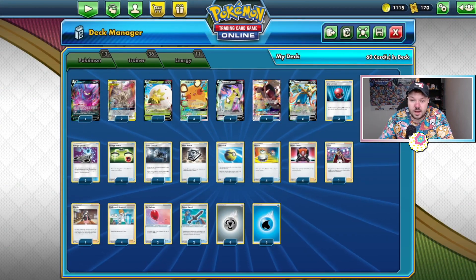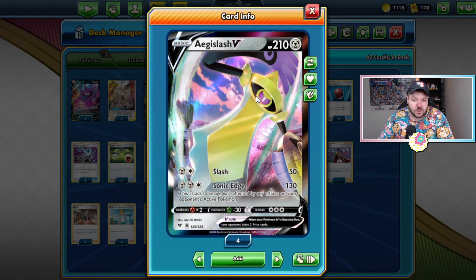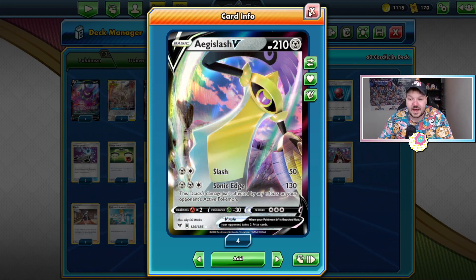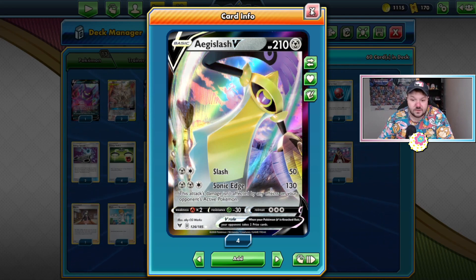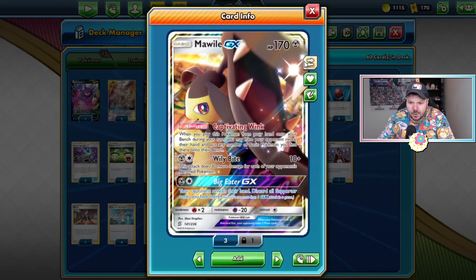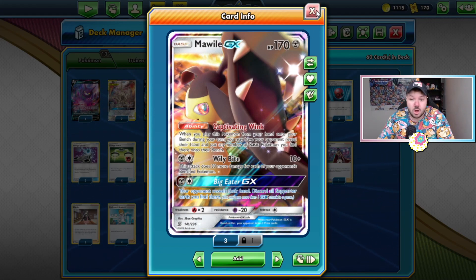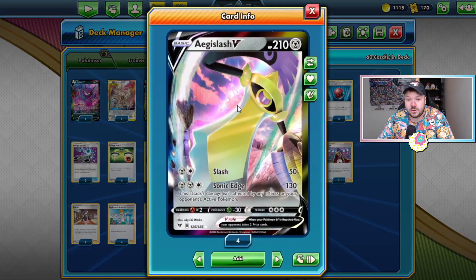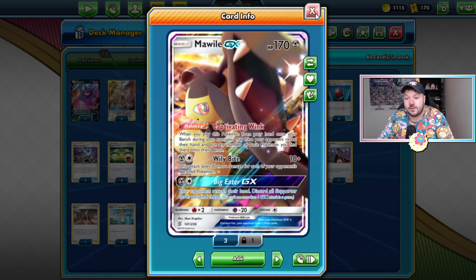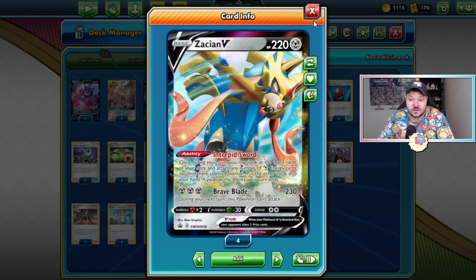Eldegoss allows you to get back some supporters. Decidueye-GX recently did very well at the GG Tour Online Regional Championships, so I think Decidueye and Altaria decks are going to be all the rage for the next little bit. I think Aegislash V is a very safe choice to add into the deck so you have a chance to beat those decks, because Sonic Edge goes through their attacks that block V, VMAX, and GX Pokemon. Mawile GX is to get more GX and V Pokemon or just unwanted Pokemon down from your opponent's hands — very good against Eternatus VMAX. In a world where there's no Decidueye or Altaria decks, I would cut the Aegislash for a second Mawile GX so that you have a very good chance against beating Eternatus. Like I said, Zacian V is a strong attacker that really lets you add the Rusted Sword into the deck.